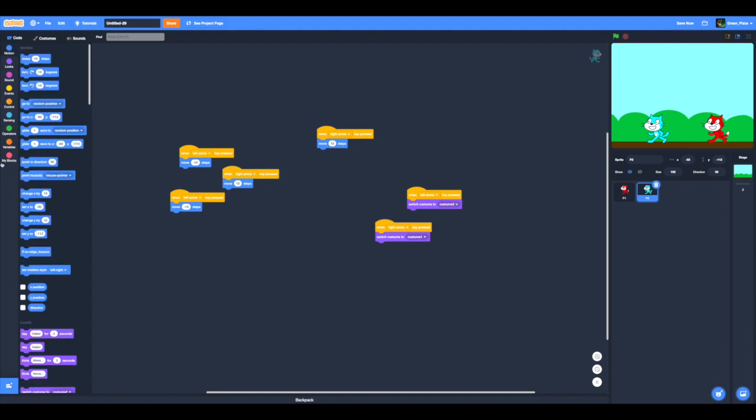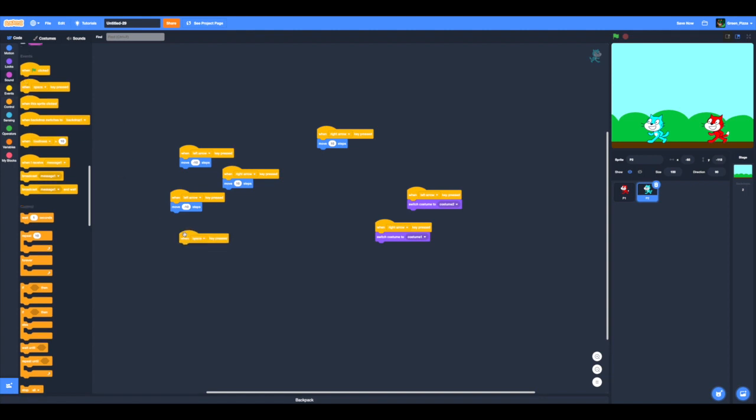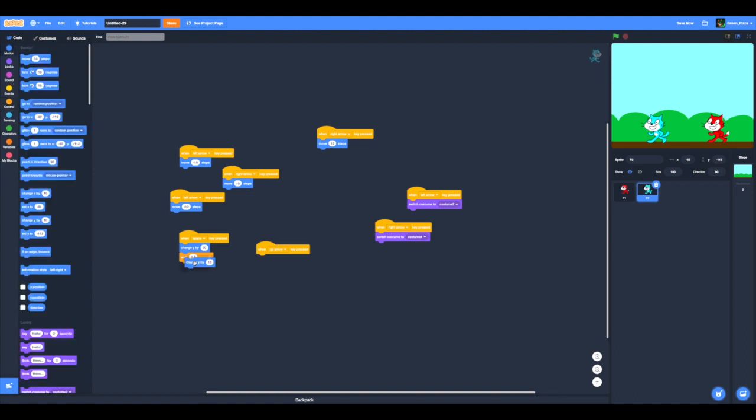We need to make it jump. When space or when the up arrow is pressed, we are going to change y by 20, wait 0.5 seconds because we don't want it to be one second, and then change y by minus 20. I accidentally put it in the wrong property - this is getting really annoying.